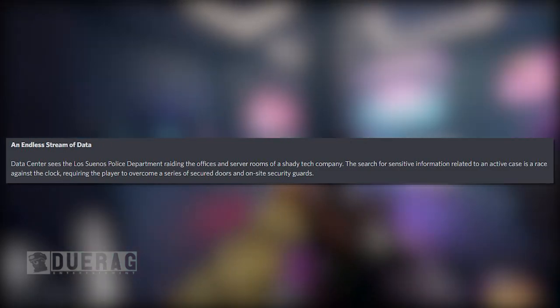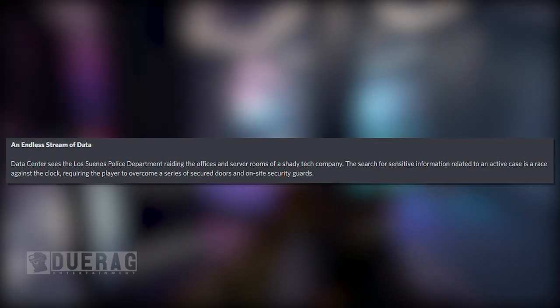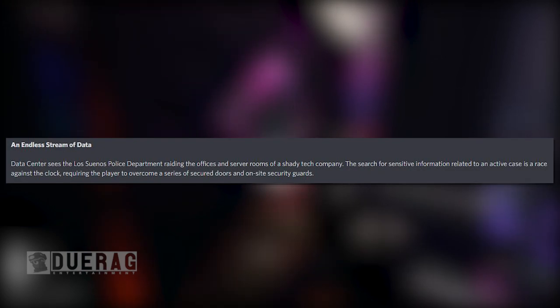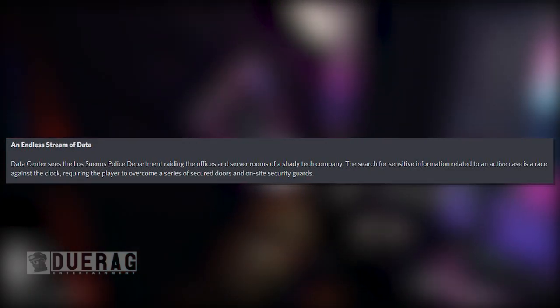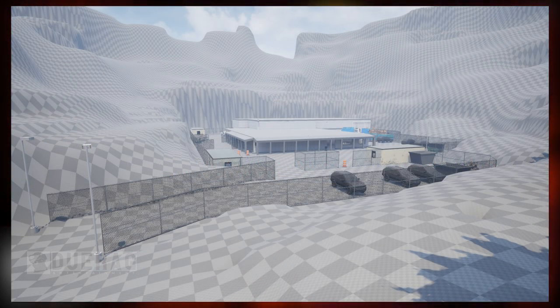'An Endless Stream of Data' — Data Center sees the Los Sueños Police Department raiding the offices and server rooms of a shady tech company. The search for sensitive information related to an active case is a race against the clock, requiring the player to overcome secured doors and on-site security guards. There's a picture of it here — it looks pretty small, but if it's a race against the clock, a smaller map makes sense so you're not restarting over and over. It's clearly a blockout map, not yet finished.